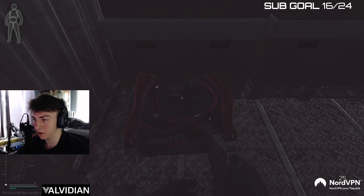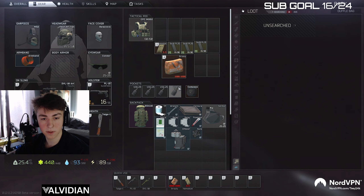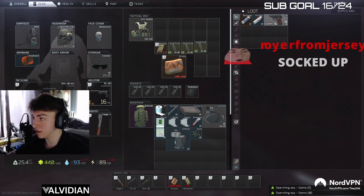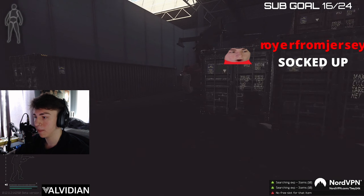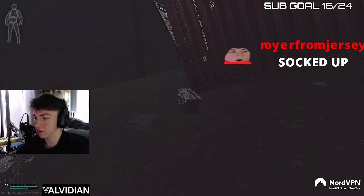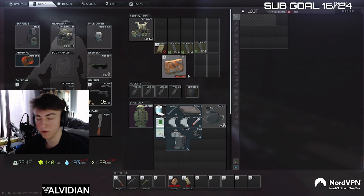The duffel bags are still kind of bugged on Interchange — they say close, so you have to close them and then reopen them, which is a bit annoying. When I'm doing this run, I don't hit Ultra, I don't hit Kiba, I don't hit the safe room — it's just too contested and the loot is not worth the risk, especially if your goal is to make money.